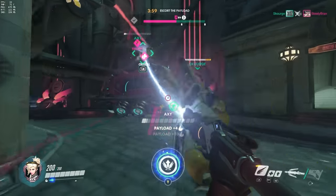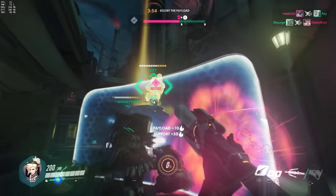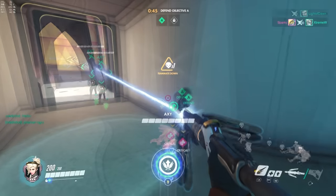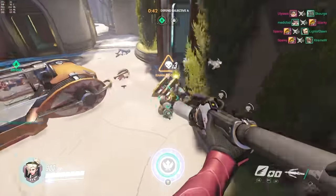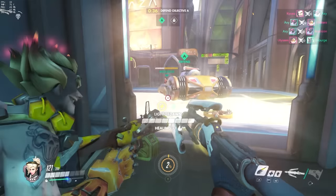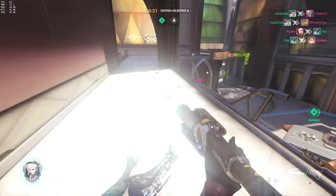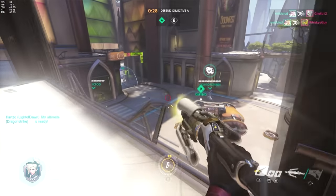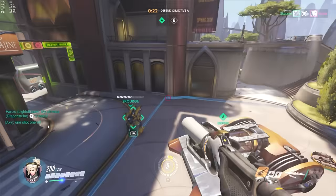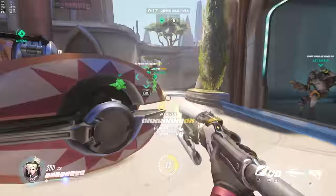The most important part of Mercy play is knowing how to position yourself and when to go in for your ultimate. The most useless Mercy is one who's always at the front line and always dead. You cannot heal, amplify damage, or resurrect when you're dead. The most important thing is staying alive and knowing when you're able to heal or amplify. It's best for Mercy to stay in the back line, far from immediate danger, while still healing and amplifying her teammates.